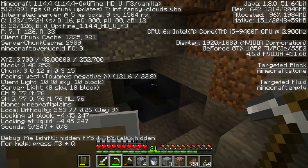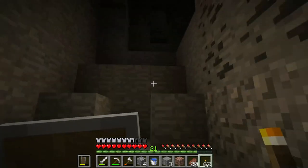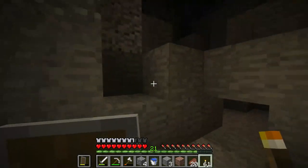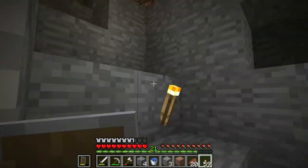Once we get to diamond level, which is Y15 — if we look at our X, Y, and Z coordinates, the Y level is in the middle. Right now we're at block 49. Diamonds spawn at level 1 through 15, and that also includes redstone. Gold ore spawns anywhere below level 31, iron and coal spawn anywhere, and emerald ore is very rare — it spawns under mountain biomes below Y level 31.